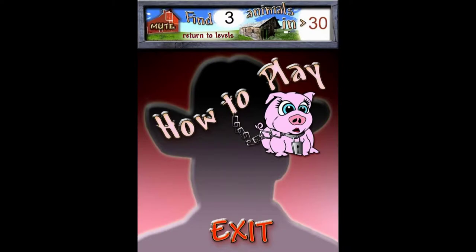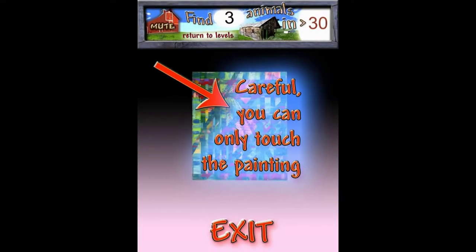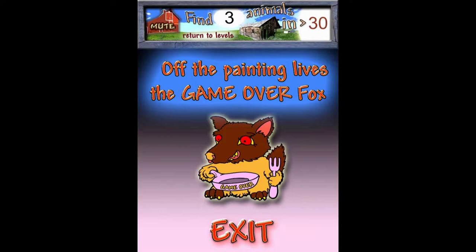So you want to learn to play Pig Puzzle. Use only two fingers to zoom in on the painting and find the hidden animals. Be careful, you can only touch the painting, because off the painting lives the game over fox, so you better watch out.